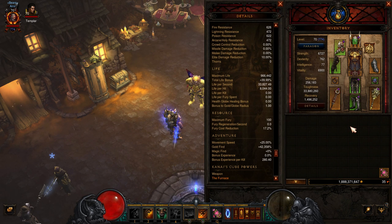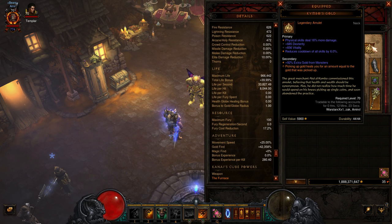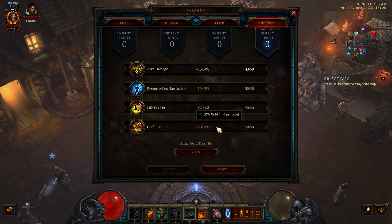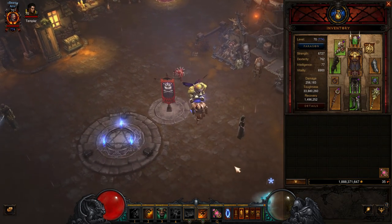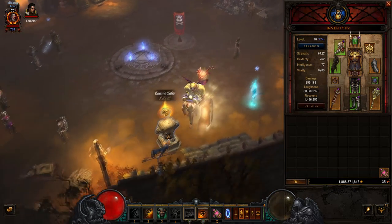Some other things you're going to want in this build that are mandatory are Gold Skin, which grants you 100%; Kymbo's Gold, which can grant you up to 100% as well. You're going to want paragon levels that grant you 50%, and another really important thing is any type of helm socketed with a green gem that grants you 41%, and you want to double the effectiveness with Leoric's Crown in the cube.